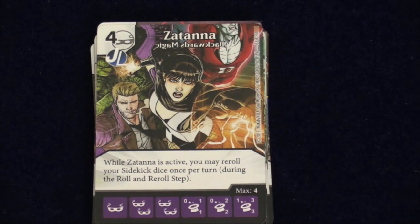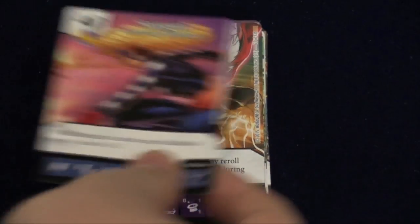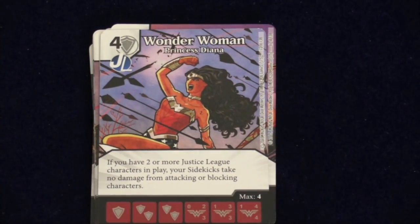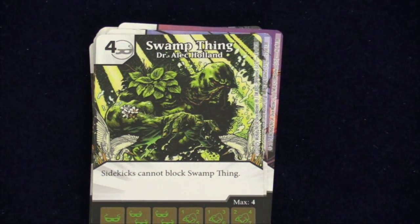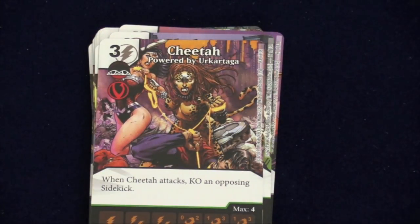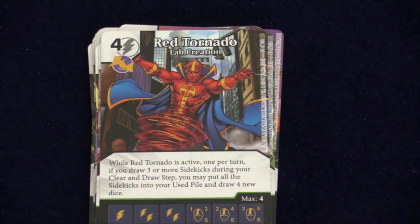There's a lot of cards that deal with sidekicks in this set. Zatanna lets you re-roll your sidekick dice once when she's active. Stargirl gives all your sidekicks plus one attack and plus one defense. With two or more Justice characters in play, your sidekicks take no damage from attacking or blocking characters. Sidekicks can't block the Swamp Thing. When Black Canary is fielded, no sidekicks can block that turn. When Cheetah attacks, you KO an opposing sidekick. And Red Tornado has a great ability: once per turn, if you draw three or more sidekicks, you can put them all in your used pile and draw four new dice — very fun in the late game.